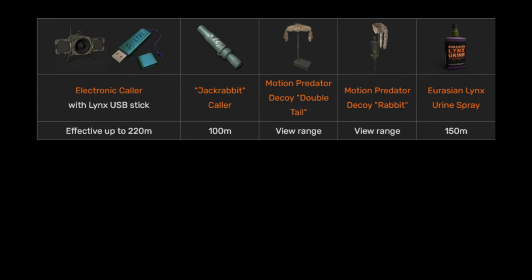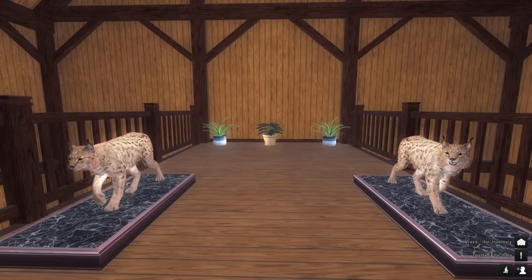Finally, there's the urine spray — it has a reach up to 150 meters, and I mostly use that a lot as well. I mostly take the e-caller and the urine spray. You try it out and see what you prefer most yourself. And this brings us to the end of this video — I think you heard my annoying voice long enough now.